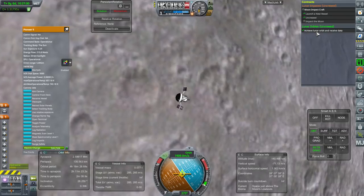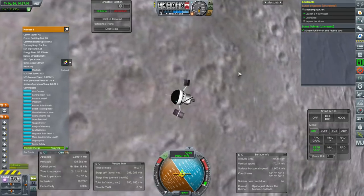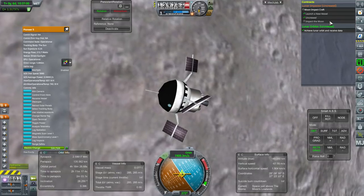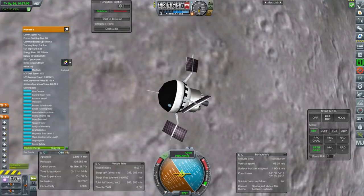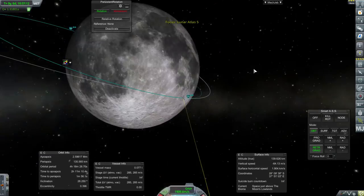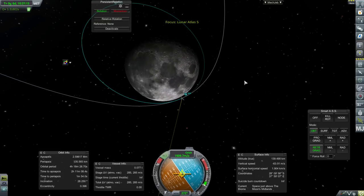Lunar orbiter contract is fine. We'll try and impact the moon at Mare Nubium in order to get the low-over science there, and then we are done with this one and we can spend our money finally.